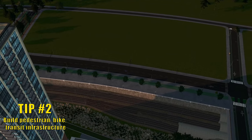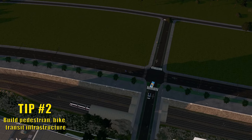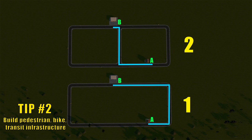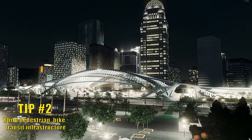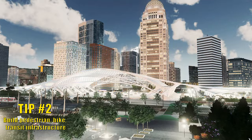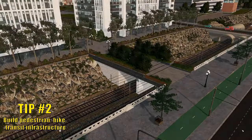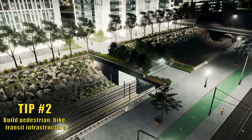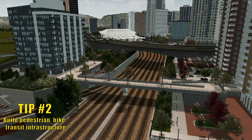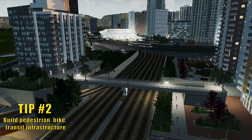The use of stop signs that we went over in tip one is a great way to do that. Another way to shorten a walking trip is to reduce the size of your blocks. Here's an example of why a smaller block makes walking a more attractive option. In image number one, it would take almost double the time to get to point B than it would in image number two, so your sims could be more likely to choose driving over walking. Lastly, make sure your sims have a way to get through obstacles such as train tracks or a highway. Here are a few examples of what I did in the current city I'm working on. This is far more space efficient than a car bridge or tunnel would be, so you're able to put a lot more of them, making the transition from one side of the tracks to the other more efficient as a pedestrian or cyclist.